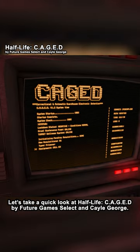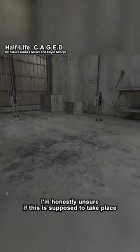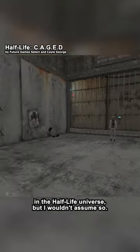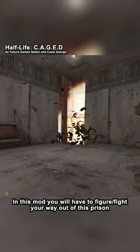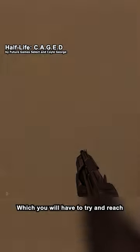Let's take a quick look at Half-Life Cage by FutureGamesSelect and K.O. George. You are a prisoner in some kind of military facility. I'm honestly unsure if this is supposed to take place in the Half-Life universe, but I wouldn't assume so. In this mod you will have to figure slash fight your way out of this prison. It's set on an island, so your only way of escape is a boat, which you will have to try and reach.